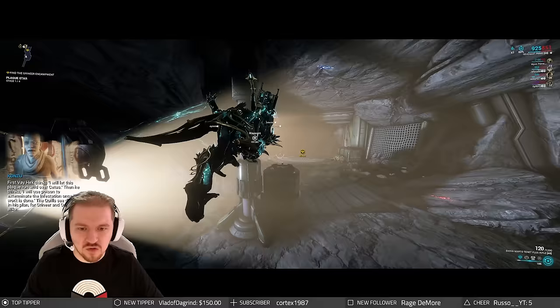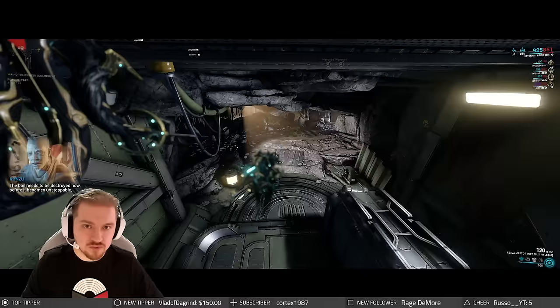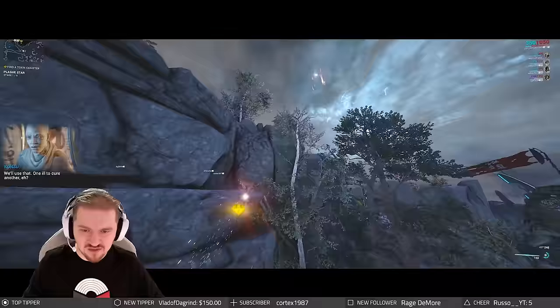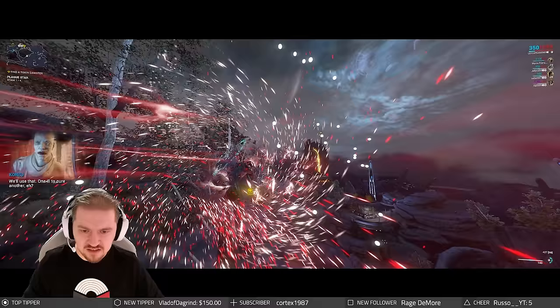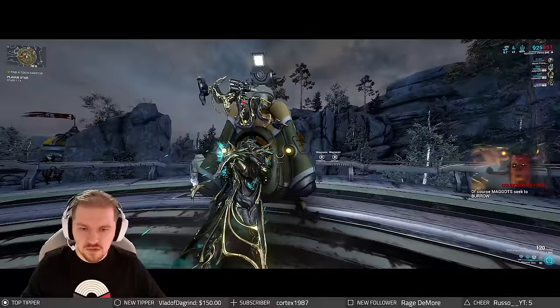If you're choosing a Warframe for the Detoxin phase, keep in mind that Titania is absolutely MVP — she's going to have an easier time flying down those corridors and getting the toxin. You can also use your Operator's Void Sling. Pick up the toxin and get out of the cave as fast as possible. Keep in mind that some of these caves are a bit roundabout, and if you've never done this before you might get lost.